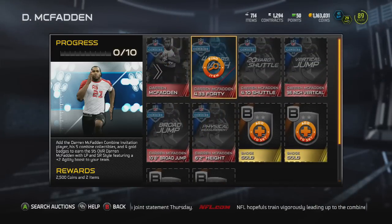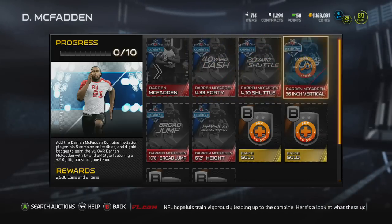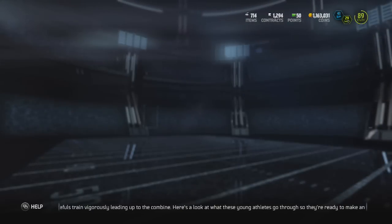The five collectibles are: 6.2, 10.8 Broad Jump, 4.33 40, 4.10 Shuttle, and 36-inch Vertical. Don't really need to check the prices on those — I'm sure they're going like $20,000 to $30,000, with $35,000 probably being the most expensive.